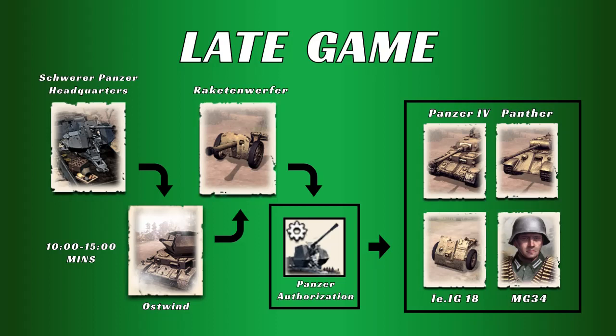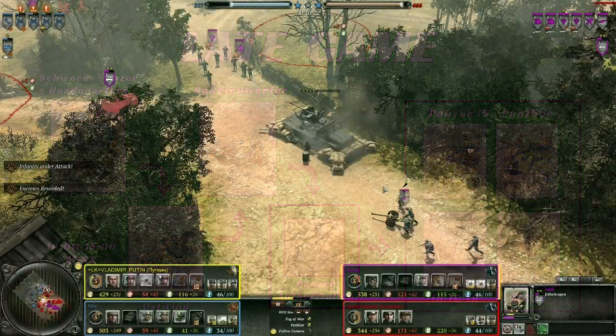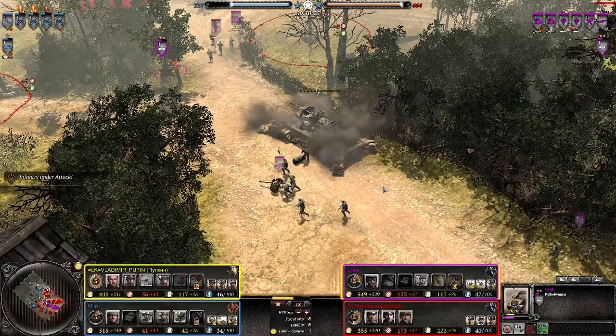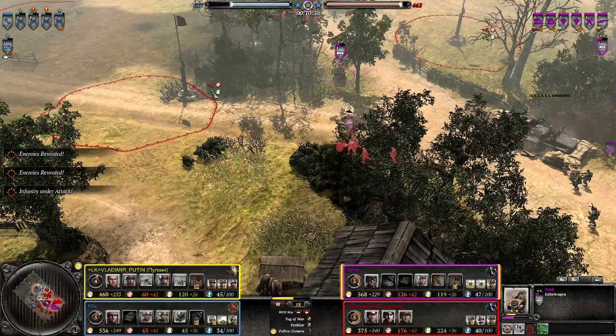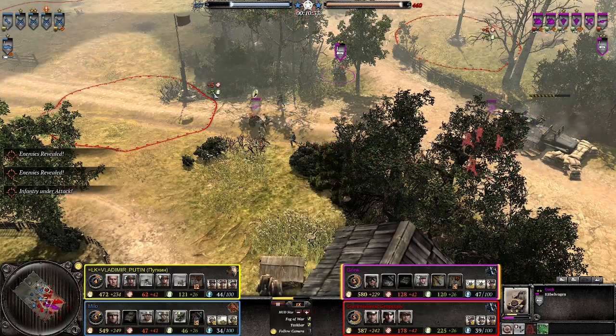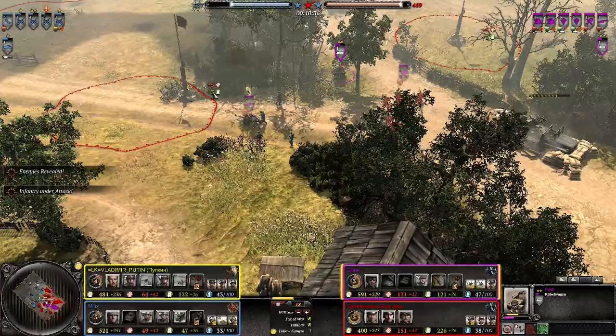After you get the Ostwind out, you want to get another Raketwerfer, and then upgrade your Schwerer with Panzer Authorization. At this point in the game you can go with whatever you need — I generally recommend going for the Panzer IV, it's an all-around great tank and it's never a bad choice. The Panther could also be useful if you're struggling with enemy heavies. You may also consider building an infantry gun or an MG if you're struggling with blobs or need some indirect fire. Because we're not going to immediately upgrade our Schwerer with Panzer Authorization, it really needs to be placed in a safe location, maybe only covering a single territory point or even in the base, especially against Brits who have a million ways to destroy a Schwerer.